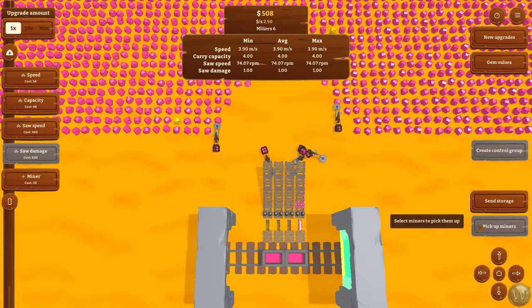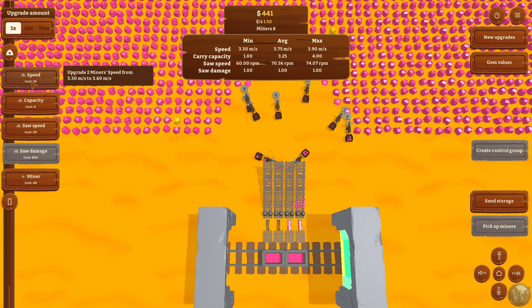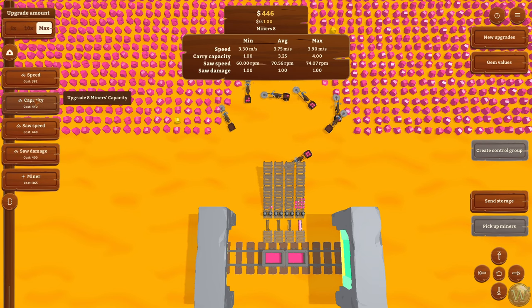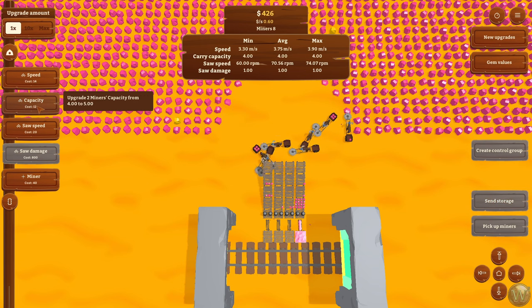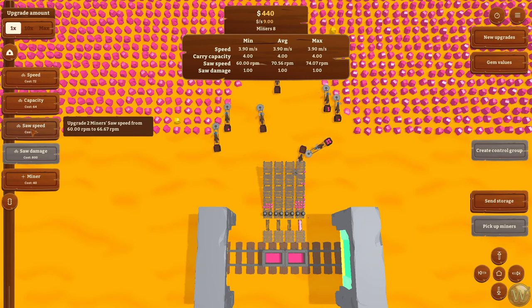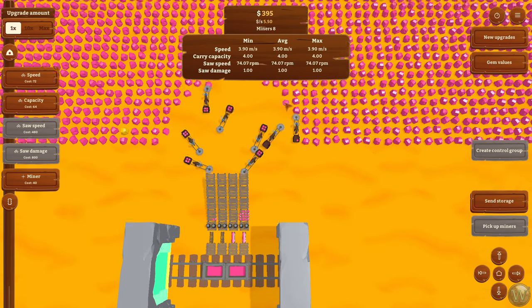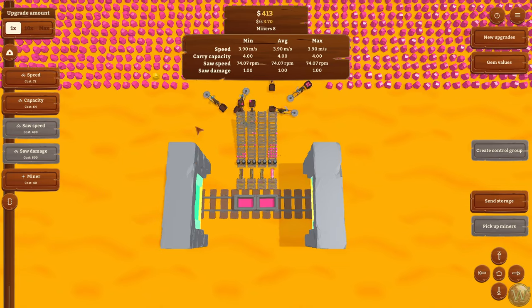We have six miners. I think I'll do like two more miners and then increase their speed and capacity. Let's try that Max button — I'm not sure what it does exactly. Let me increase these to make them all match. That way I have like eight miners to four chutes. That might be enough.